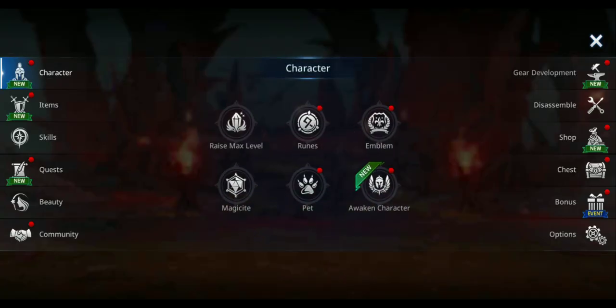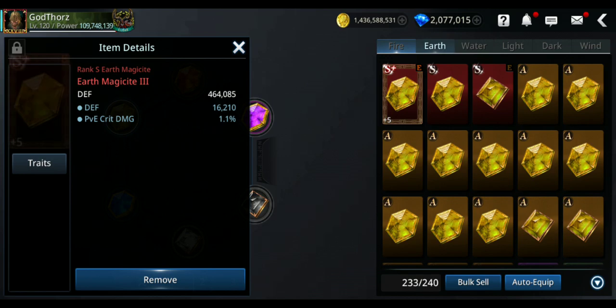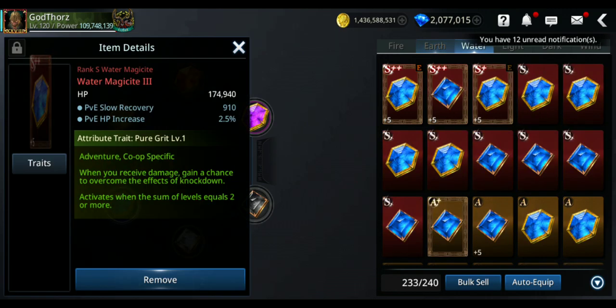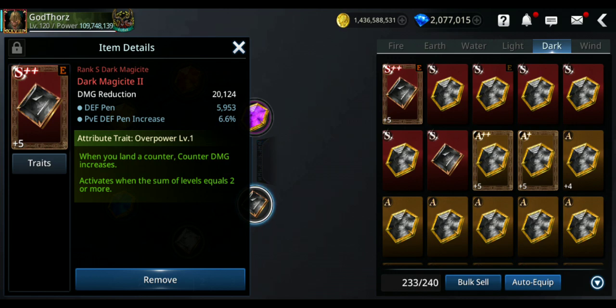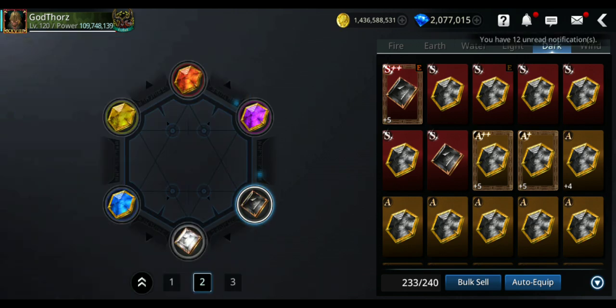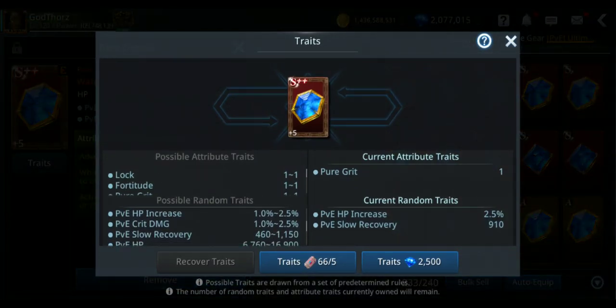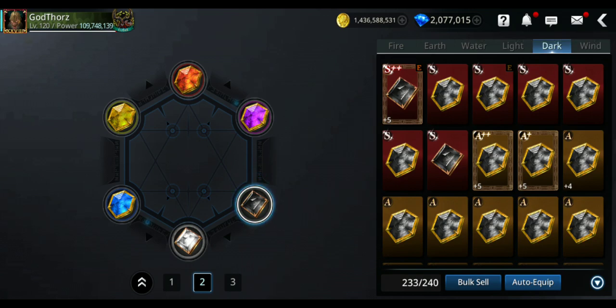Magicite is also important. Try to get traits like PvE crit damage increase. For dark magicite you can get PvE defense penetration increase — up to minus 6.6% — which adds on top of what you already have. You can also get crit rate and defense penetration on this one, and PvE crit damage is available on all of them.